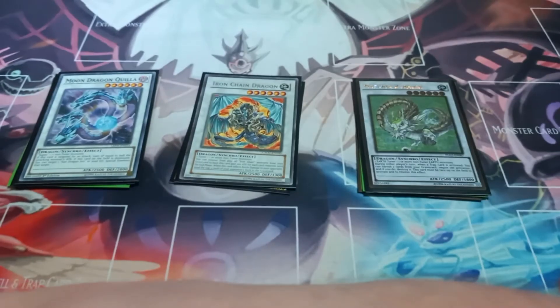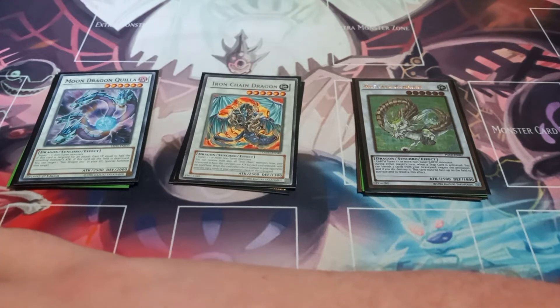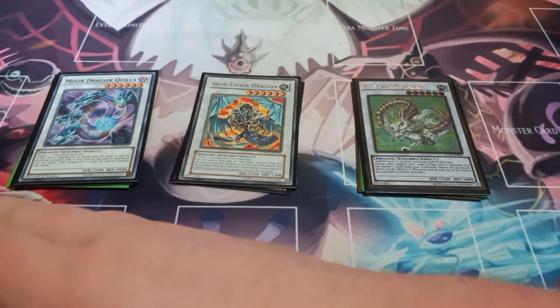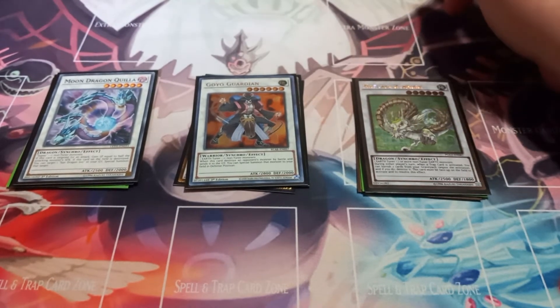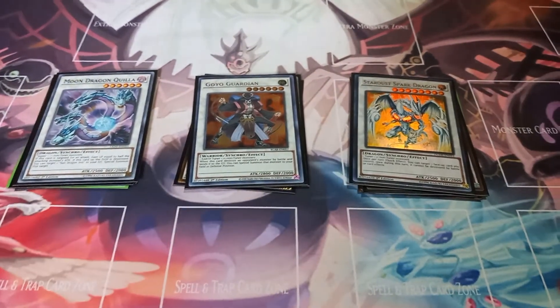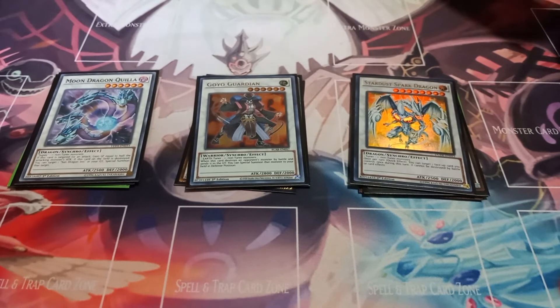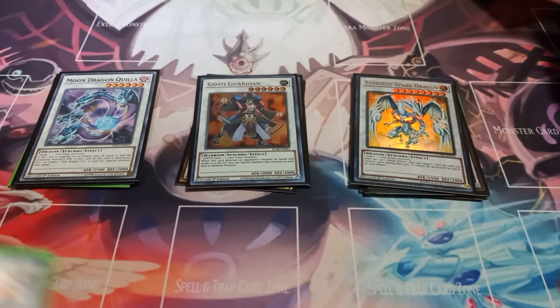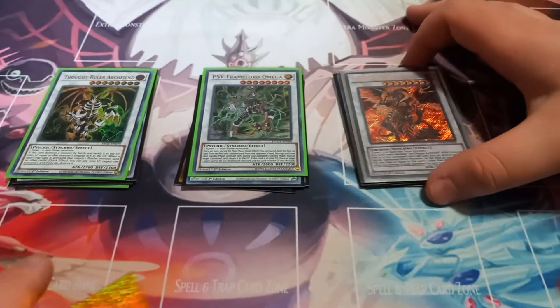Then I play one copy of Moon Dragon Kuya. Kuya, if it's targeted for an attack, you gain life points equal to half the attacking monster's attack. And if this card on the field is destroyed, you can target one Sun Dragon in your graveyard and special summon it. Then I play one copy of Galeot Guardian, just to make use of some monsters since all your tuners and non-tuners in the stack are used for synchro summoning. One copy of Star of Spark Dragon, just for further protection with the field spell. Spark Dragon can, once per turn as a quick effect, target one face-up card you control, and it can't be destroyed by battle or card effects until the end of the turn.